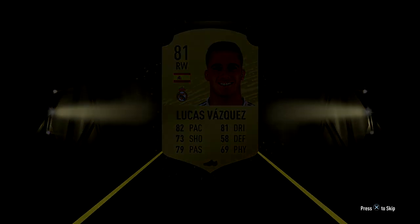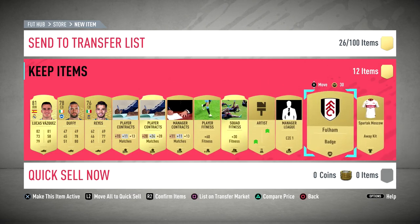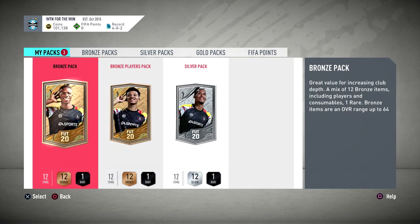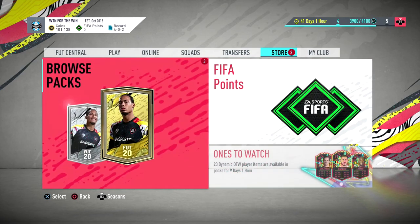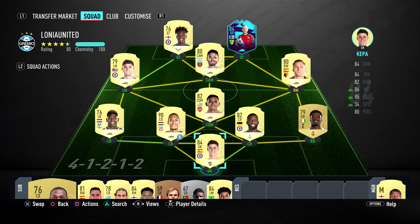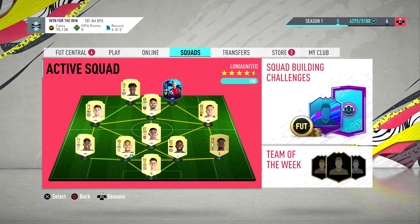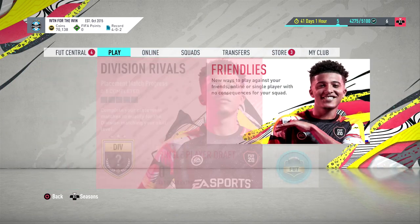Lucas Vasquez - not too bad. Fitness cards - bad to be fair. I'll open this later. So now I'm gonna build a quick squad. This is the squad - I don't know how much it cost, I don't want to know. Around 30k all together, so not too bad. Let's jump into the game.